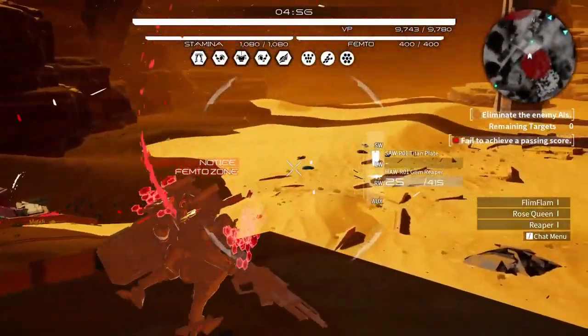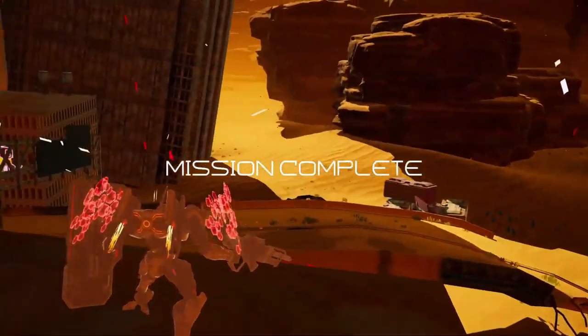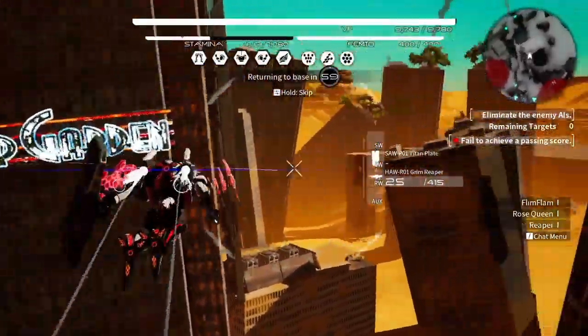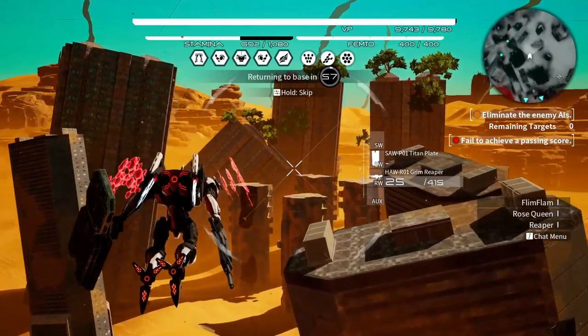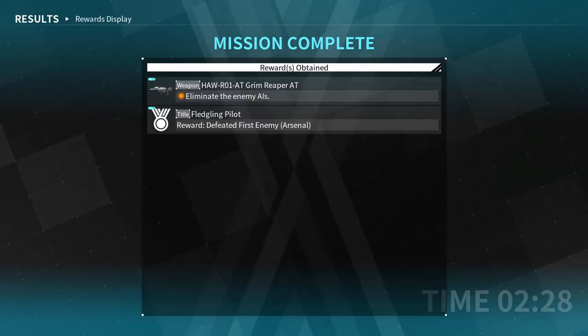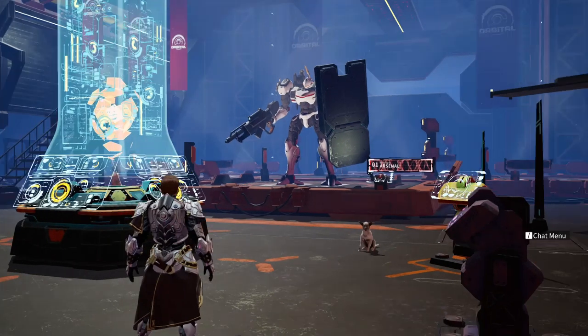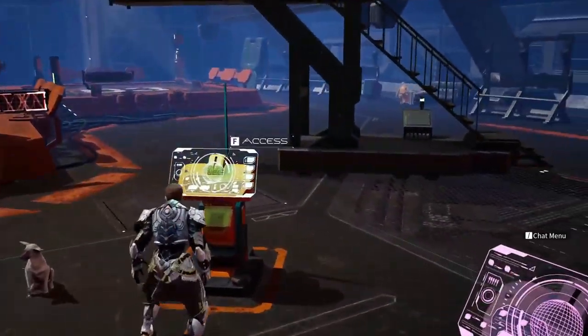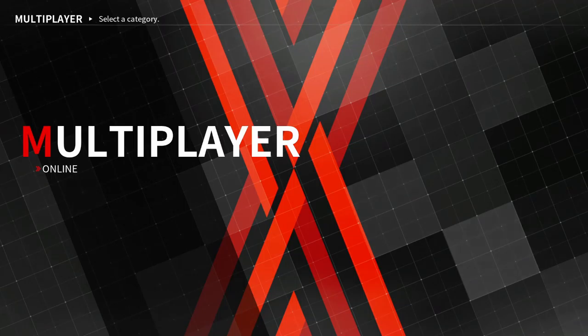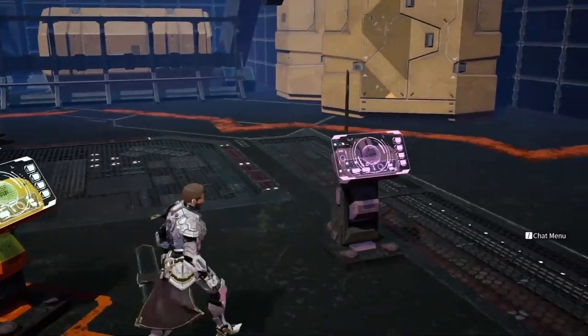I'm just trying to learn how to fly right now. Let's hold and skip. That wasn't too bad — I got a good score and didn't really get hurt that much. I received a new weapon — a Grim Reaper — and a 'Fledgling Pilot: Defeat First Enemy Arsenal' achievement. Now we're in the main hub area with online options.